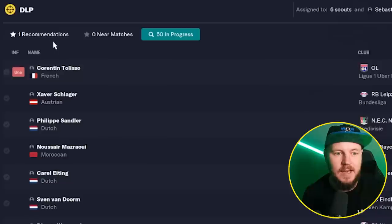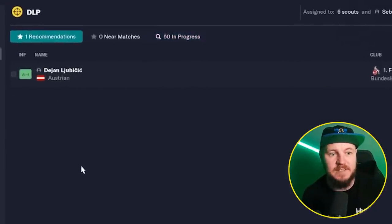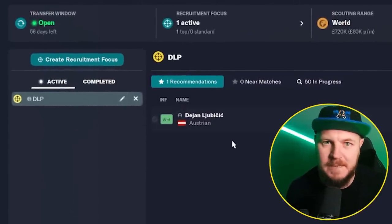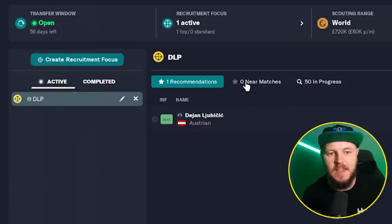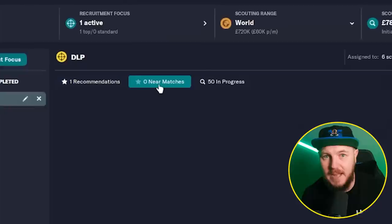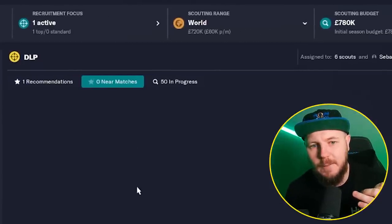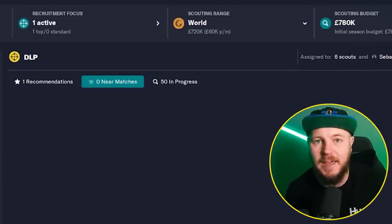Once the scouting is done, you may see more players pop into recommendations — and obviously they match exactly what you have selected in the recruitment focus. If they just miss out and maybe aren't quite as good as you hoped, you might see a few players pop into the near matches column, which I think is quite a good column. If you're maybe a little bit too restricted on what type of player you're looking for, the near matches column could actually find you some really good players that didn't quite cut it, but you look at them and give a second opinion and you actually want to sign them.